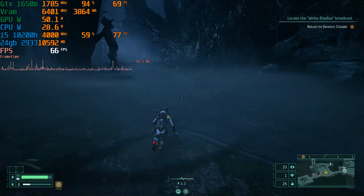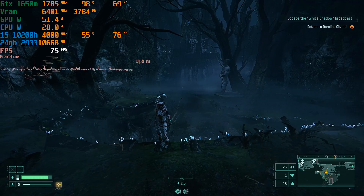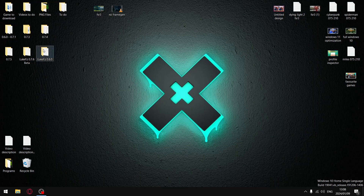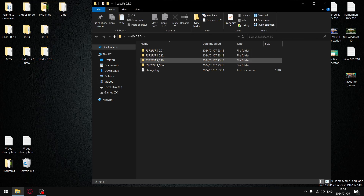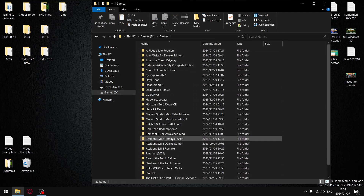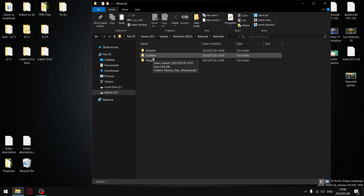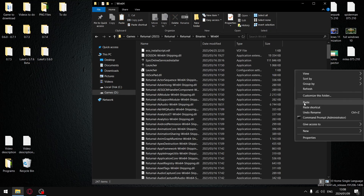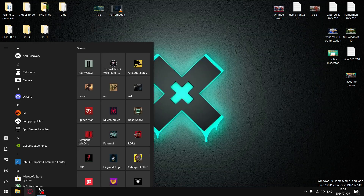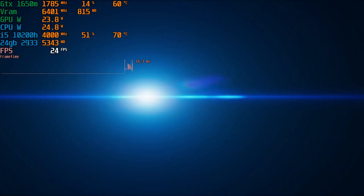Let's see what frame generation does for performance. To install frame generation in Returnal, use mod version 0.8.0 with FSR 2.1, then copy the files to wherever Returnal is saved. Go into the Returnal folder, then Eternal Binaries, Windows 64, and paste the mod files there. Once that's done, launch Returnal and the script will be running.